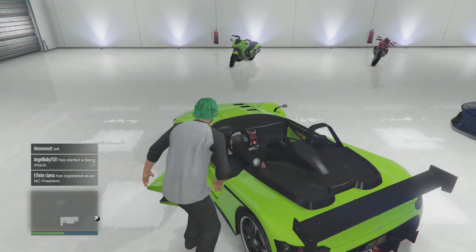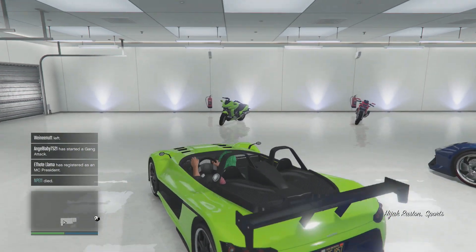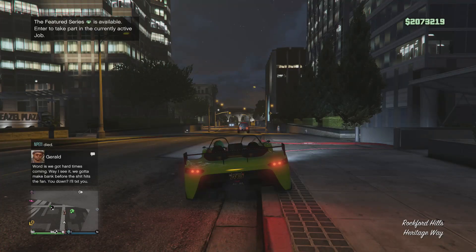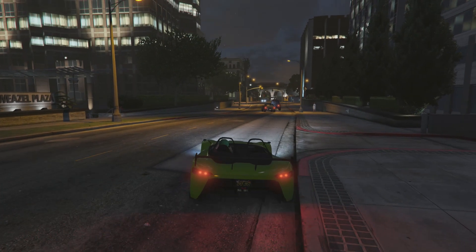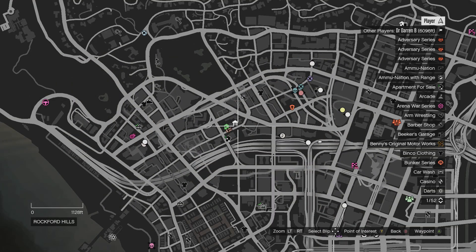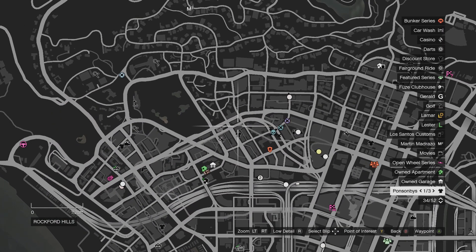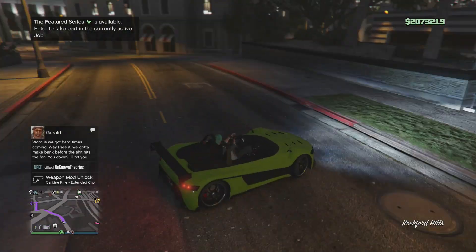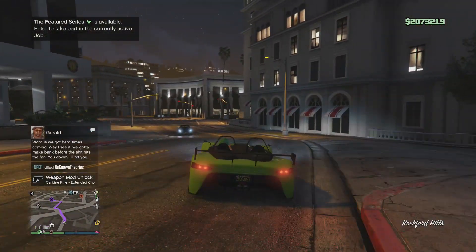Yo what's up guys, it's Fusion and welcome back to another GTA 5 video. Today I'm going to be showing you guys how to get the green and purple alien outfits. If you've been alive the past couple weeks you've probably seen on TikTok and meme compilations this new meme going around where in GTA you're either the green gang or you're the purple gang.